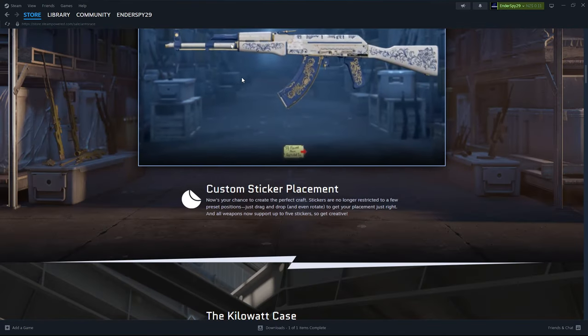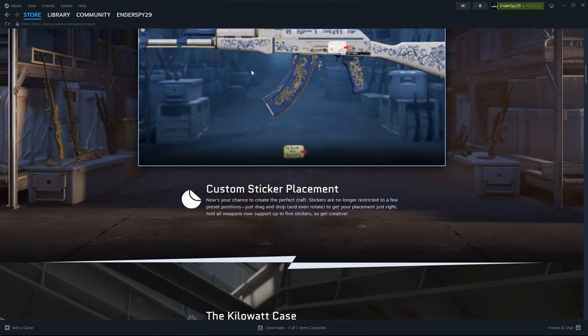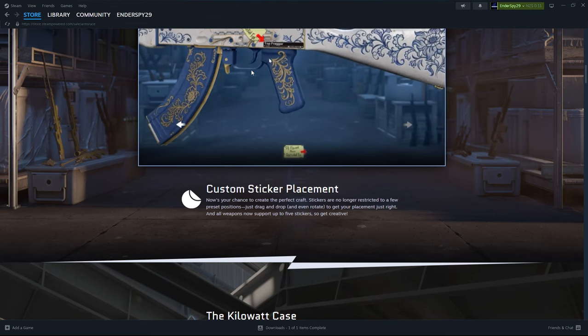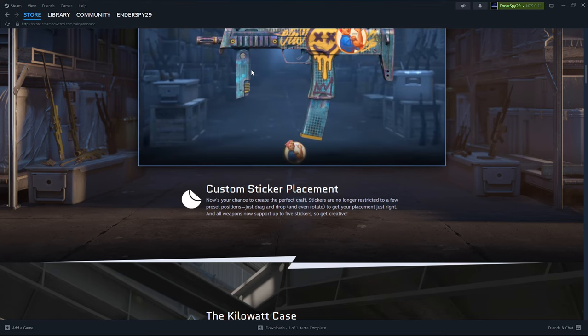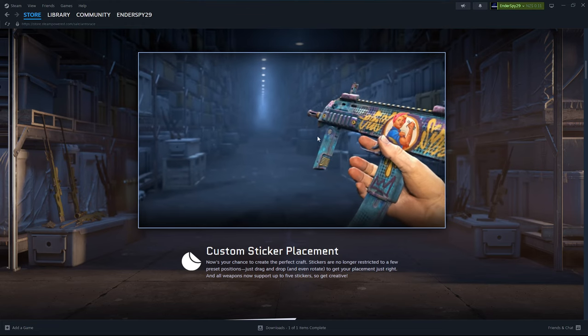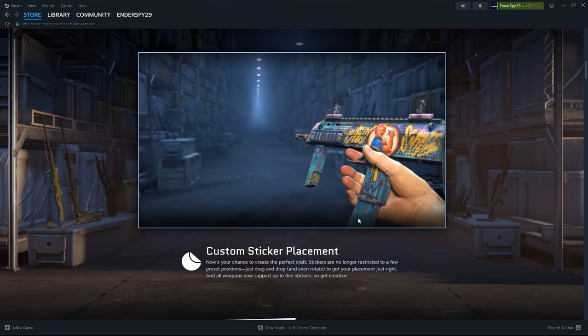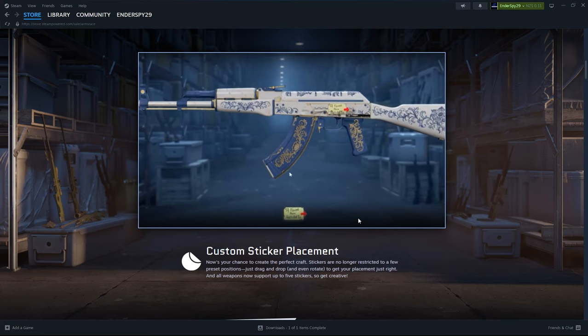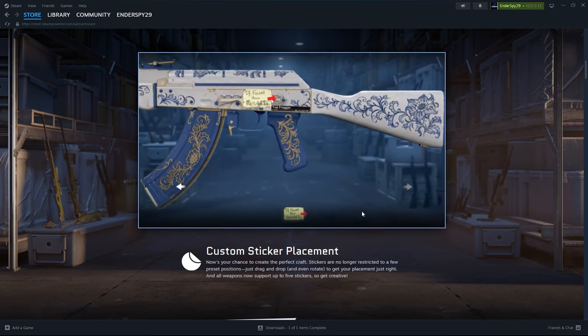They've added custom sticker placement. The economy is ruined, guys — if you know, you know. I'll give a short explanation. Stickers had set placements, and those set placements meant that certain positions of certain stickers had higher value. Example: you put a sticker up here, it's way more valuable than it is down here. A Titan Hollow here will be worth more than it is on the handle, because you're always seeing that sticker — you don't have to be inspecting the weapon to see it.